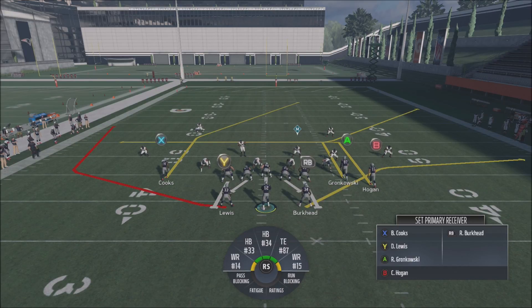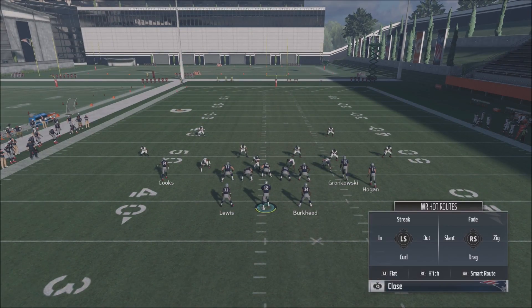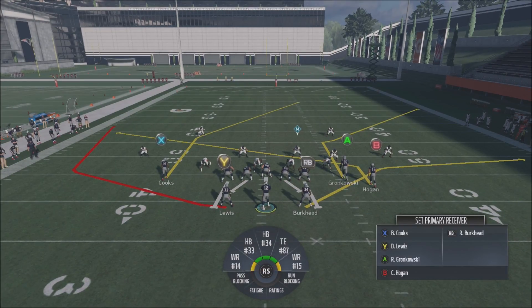We're also okay hitting other people. Our Y receiver and our RB receiver are going to be our first reads, followed by our B and A receivers. The adjustment I like to make for this play is just slant my B receiver, and it's really quick - you can adjust it while you're breaking the huddle going to the line of scrimmage. Just hit B or Circle, then left on the right stick.